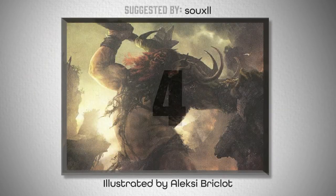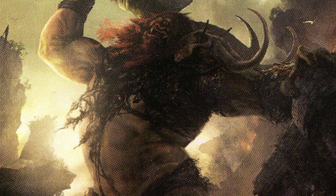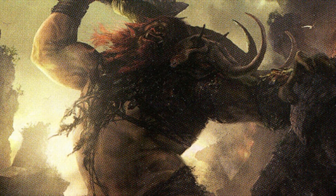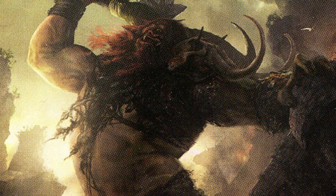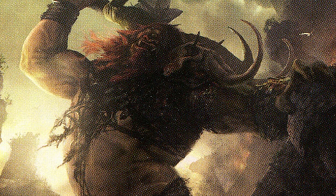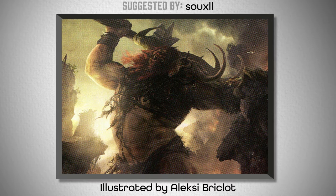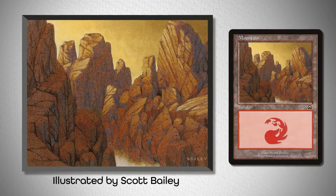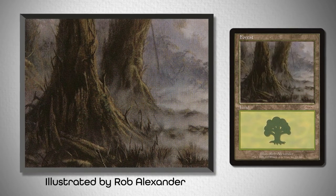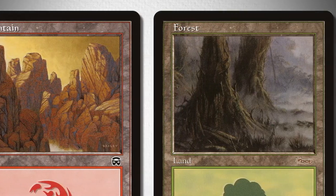Fourth on the list, we've got Borborygmos Enraged from Gatecrash. This artwork is extremely intimidating. The held action pose adds tension, because you know that he plans on striking you — the viewer — with his hammer. That, coupled with the sunset in the background silhouetting him and the dark and bleak subject matter, all make him much scarier looking than his previous counterpart. Take a look at these basic lands, starting old school with this mountain from Mercadian Masques, illustrated by Scott Bailey, and this forest from the Arena League promos, illustrated by Rob Alexander. The value of this pairing is mostly its borders, using the dark brown color to highlight the artwork of Borborygmos.